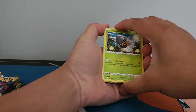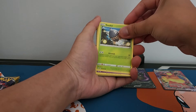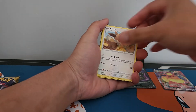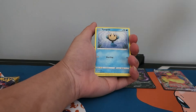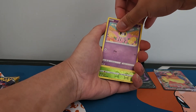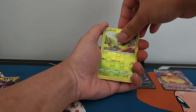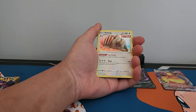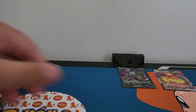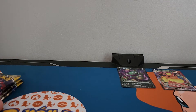I don't want to do a card trick because I want to try to get through these packs as quick as possible. Okay, Wubat, Eevee, Mime Jr., Cutiefly, Petilil, reverse holo and a holo Slaking. So far not so great, we've got five packs left.